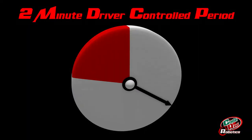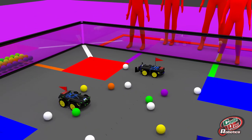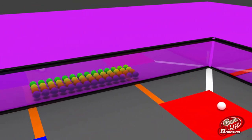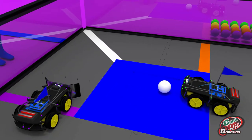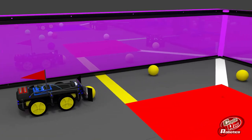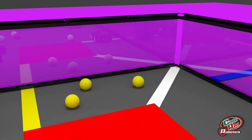Each match begins with a two-minute driver controlled period, followed by a 30-second endgame. Robots work to score white-colored balls in the pyramid. A white-colored ball placed in a pyramid is worth three points, and additionally releases a collection of colored balls onto the field. The collection is made up of eight randomly chosen colored balls. Colored balls are scored into their corresponding color zone. Each ball matched with their color zone is five points. Teams can create sets by placing three balls of the same color in their color zone. A set is worth a bonus five points on top of the points earned by the scoring of the individual balls.